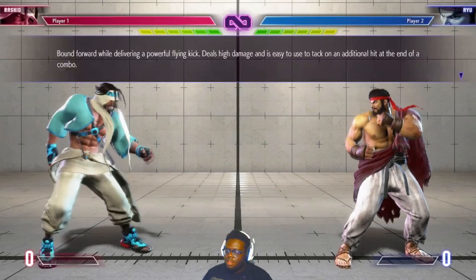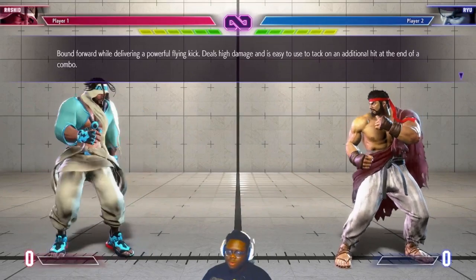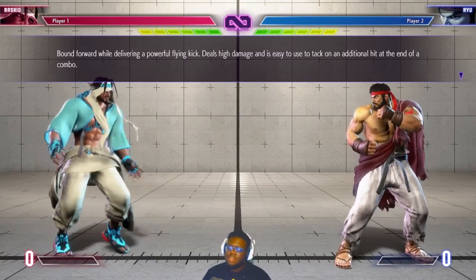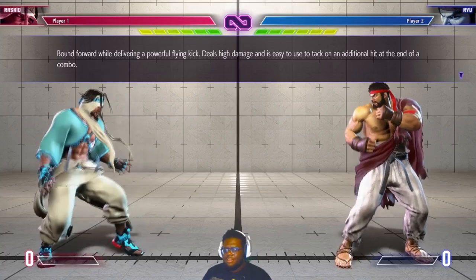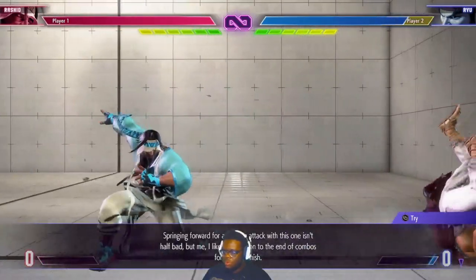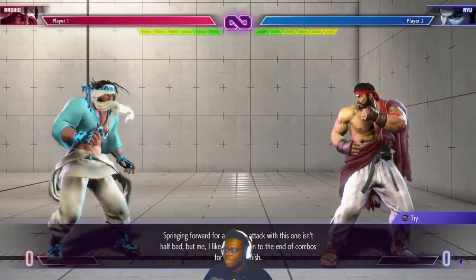Eagle Spike — bound forward while delivering a powerful flying kick. Pretty much like a dynamic entry. Deals high damage and it's easy to use as an additional hit at the end of a combo — also just like Spinning Mixer, except I think it leaves you close to the opponent now. Springing forward for a surprise attack — I like to attach it on at the end of combos for a stylish finish.